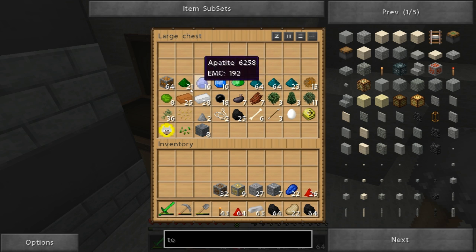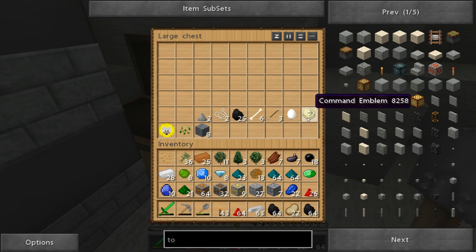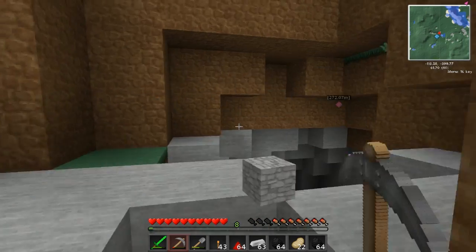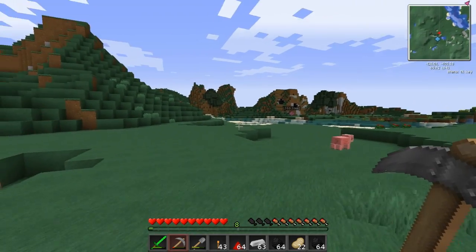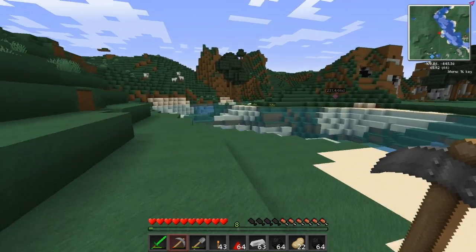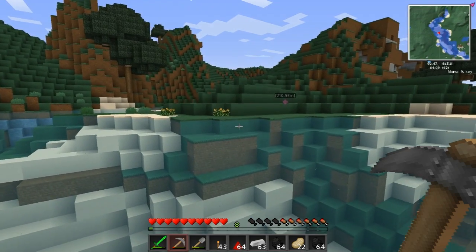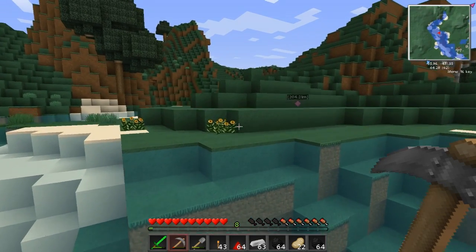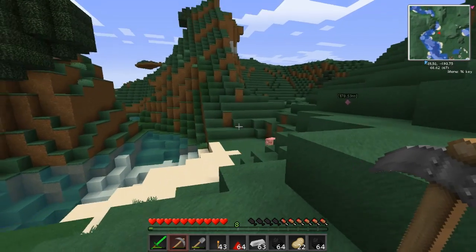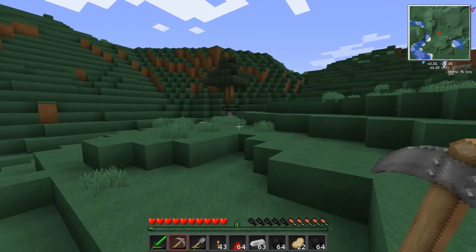Let me grab all this stuff. As you can see, I summoned in our command emblem and doggy charm. Whenever you start a new client, on the very first world you'll get those summoned for you, but on any subsequent world they will not be auto-spawned. So if you have a client with multiple worlds and you don't get the command emblem and doggy charm, just go ahead and summon them in. The doggy charm is what summons your pup, and the command emblem is what you use to tell it who to attack - that's from the Doggy Talents mod.